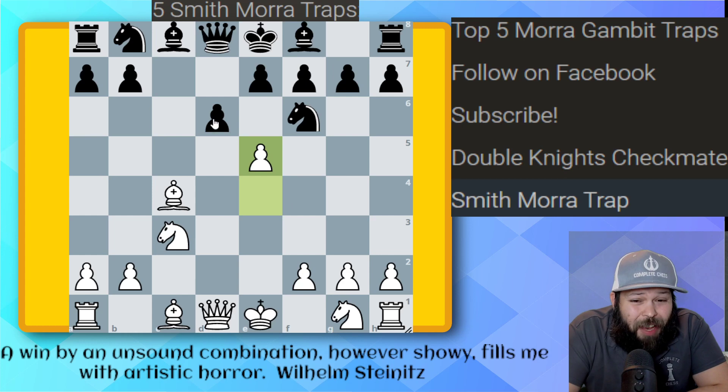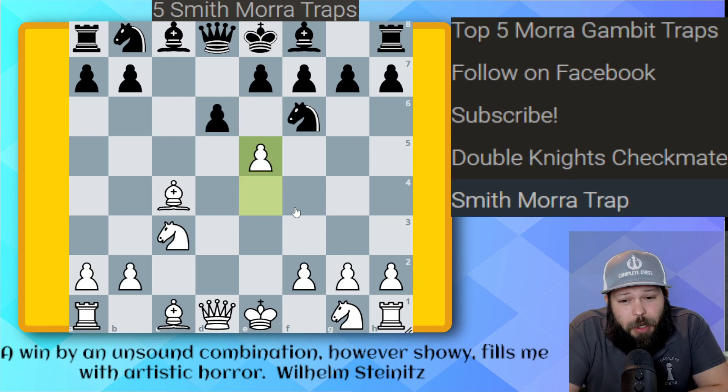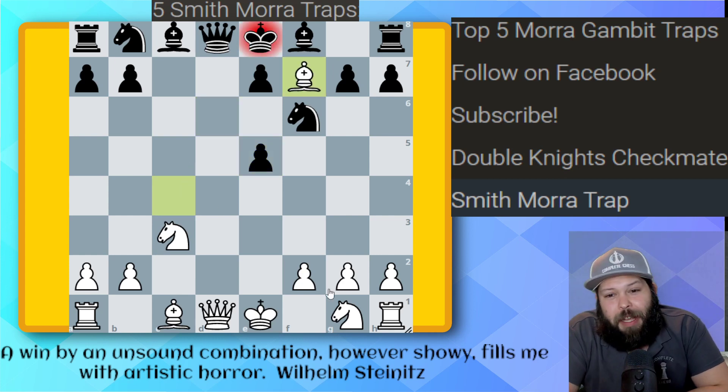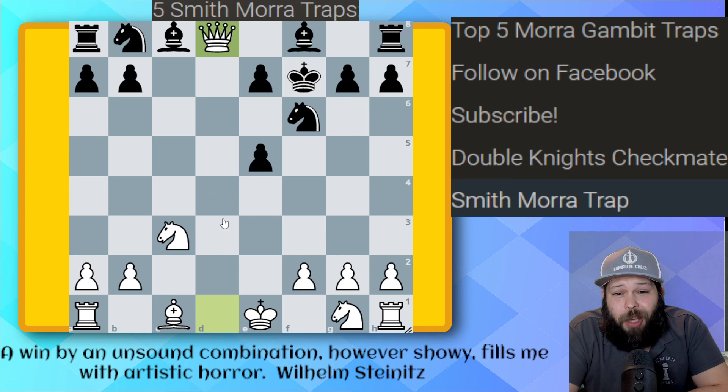Here we have the move D takes on E5 — if you don't take, white will just be in a better position. Pawn takes on E5, and it's white to move and win. The idea is to remove the defender. The King is the only thing defending the Queen. We have the exclam: Bishop takes on F7 check. The King is forced to take on F7, which leaves the Queen undefended. So after King takes, Queen just takes on D8.